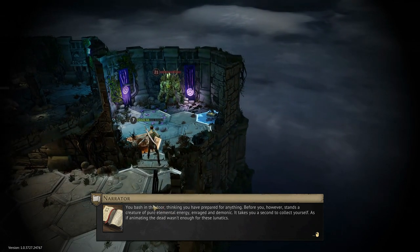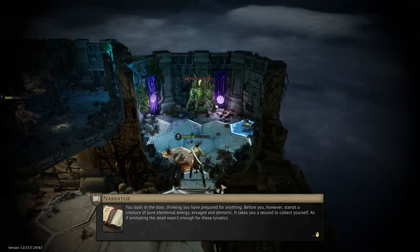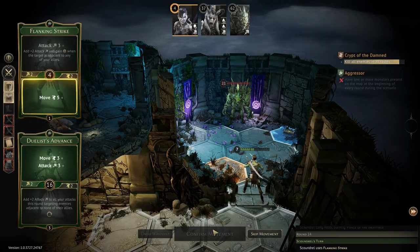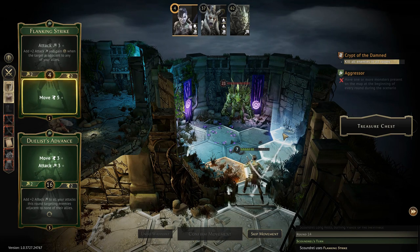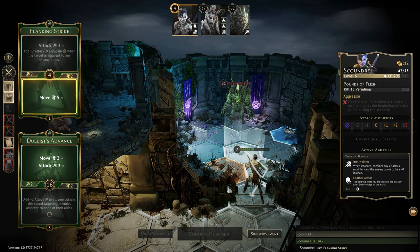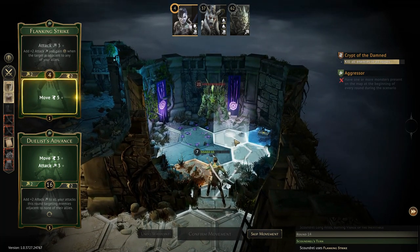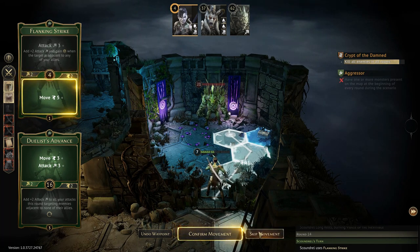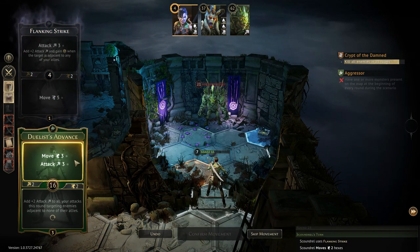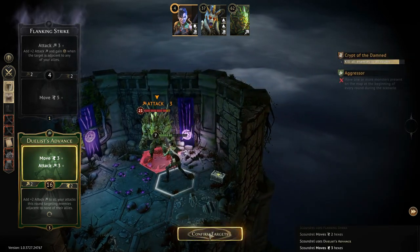Here it is — before you bash the door in thinking you're prepared for anything. Before him stands a creature of pure elemental energy. We're at 21 damage we're going to have to inflict. Luckily I can get in there — I was debating, do I run for the chest or do I run for the enemy and do my attack three? I'd be tempted to run for the chest as well, but then you waste the attack three. There's just no time — hit him down to 18.